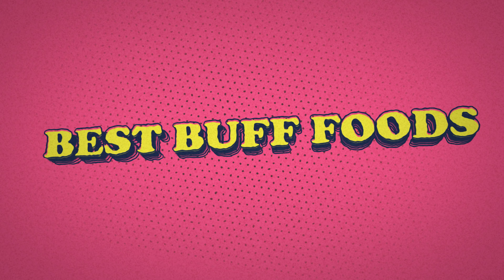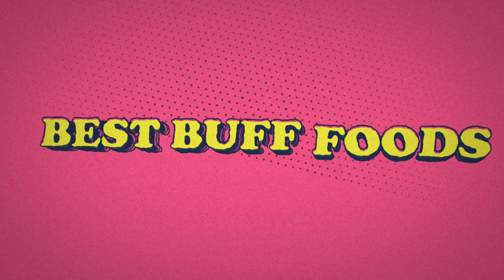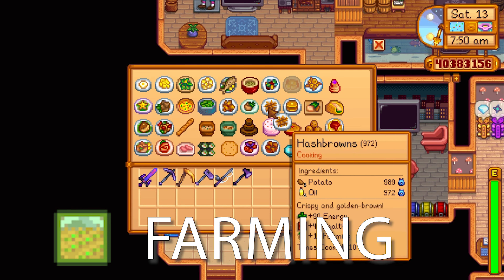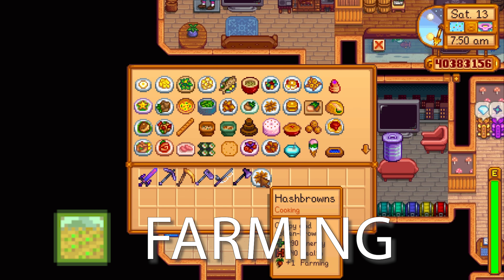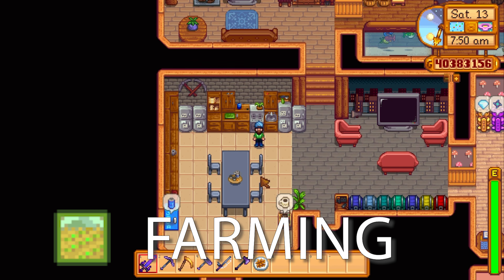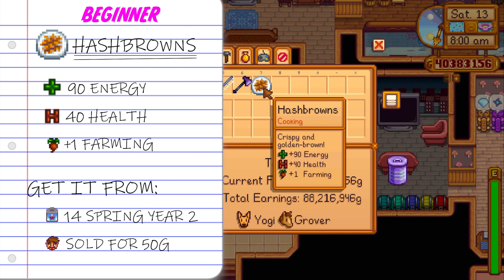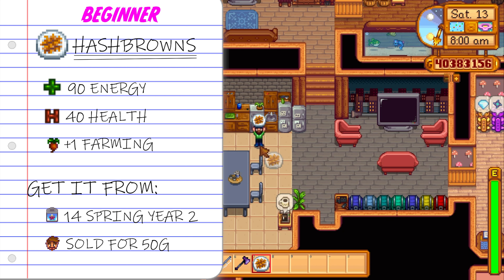Let's start with some really nice buff foods that you can get your hands on really early in the game that will give you a significant edge. Let's start with the hash browns — you just need potatoes and oil to make these. Hash browns are amazing as a starter recipe. The best thing about hash browns is that you can get them for just 50 gold, and you can also learn the recipe on the 14th of spring in year 2. They give a nice amount of energy and health, but more importantly they give you plus one to farming.